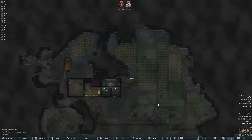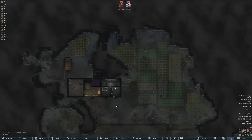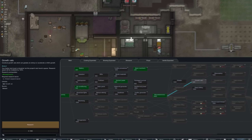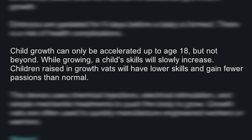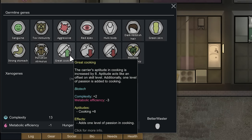We are 26 days in and it has been relatively peaceful aside from the traitor and one raid. It makes me nervous for what Randy Random has in store further down the line. Right before our big harvest, we should research growth vats — basically it accelerates child growth at the cost of skill development.